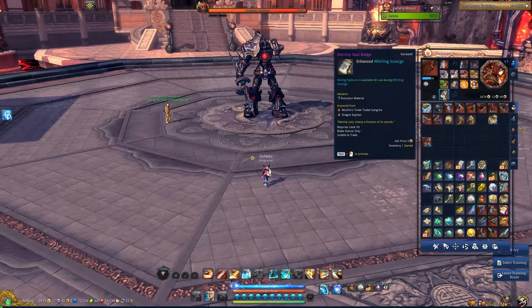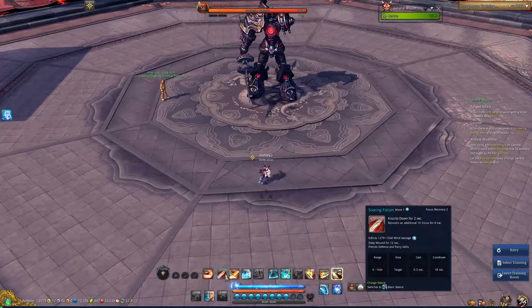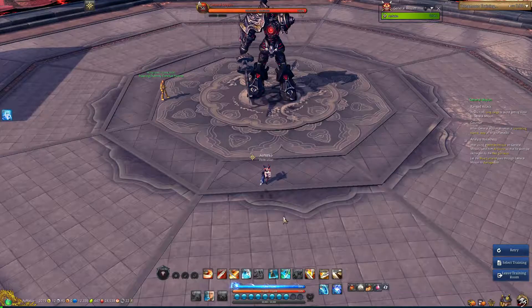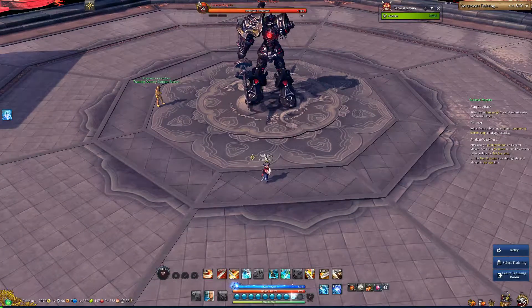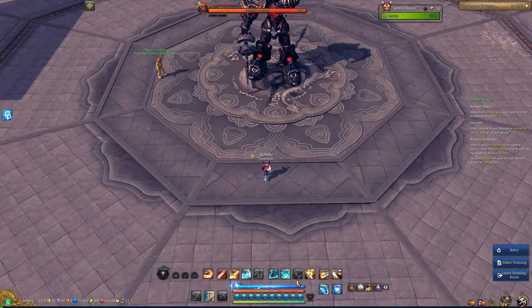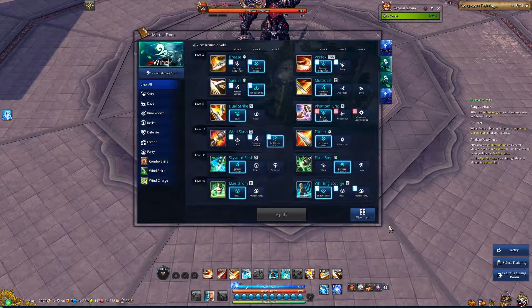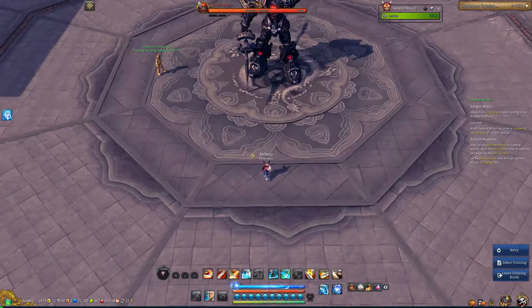After you get those two, that is a life-changer for Wind Blade Dancers. Instead of getting Wind Surge as much as possible, you want to focus on getting your Z off cooldown. Which means, after you use your Multislash, instead of just doing Rolling Typhoon, Thunder, Thunder, you want to actually go into Draw Stance and get your Z off cooldown. Because in Wind Build, your Wind Flash will reduce your Z cooldown. This is what it would look like.